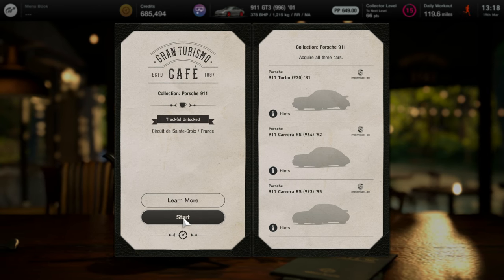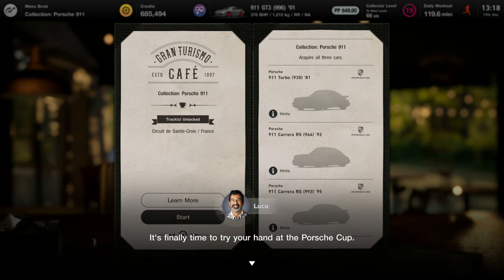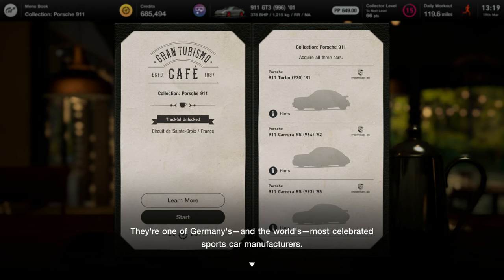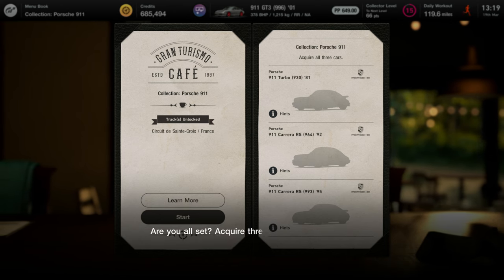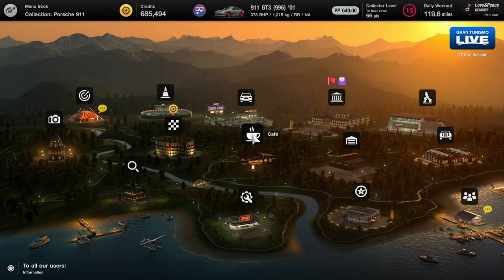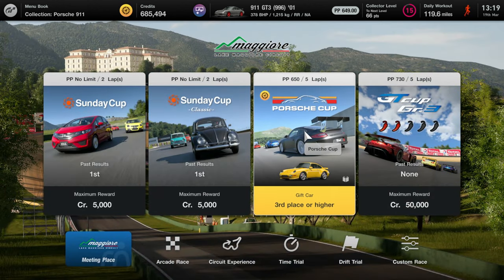So we will unlock the Circuit de Saint-Croix and of course we'll get the three Porsches in there. I'm sure you'll have heard plenty about Porsche — one of Germany's and the world's most celebrated sports car manufacturers. These days the brand is almost synonymous with the legendary 911 series, and that's what I'd like you to collect next. You can win them by finishing in the top three in the Porsche Cup. Acquire three different 911 models and bring them here. Let's head off and see what we can pull off on the world circuits. And to Europe — we've got Spa, Nürburgring. That's going to be awesome. Let's enter it, here we go.